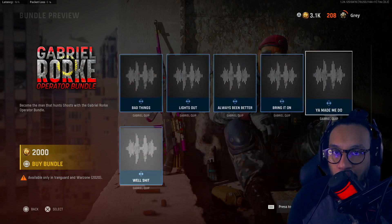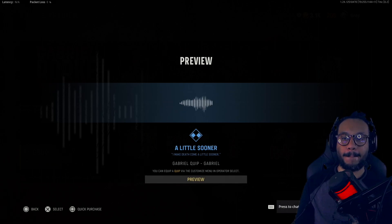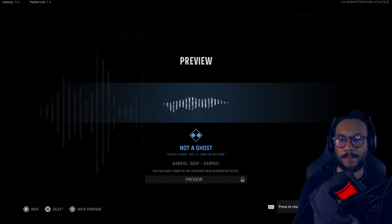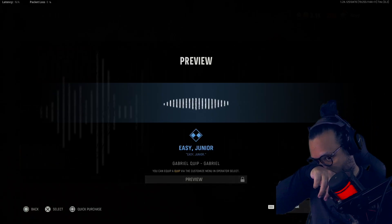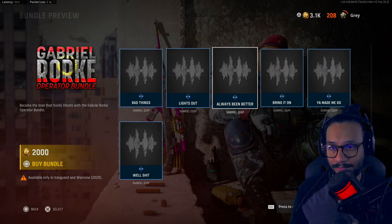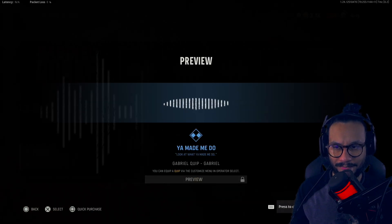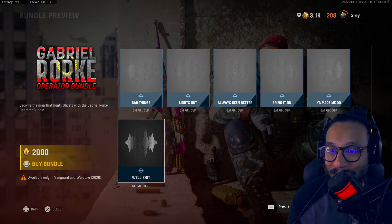And lastly we got a couple of quips — I'll play all of these for y'all. 'I make death come a little sooner.' 'Time to work, soldier.' 'I'm not a ghost, but I'll turn you into one.' 'I ain't even started with you yet.' 'Easy, junior.' 'You want it done right, you gotta do it yourself.' 'I do bad things to bad people.' 'Lights out.' 'I've always been better than you.' 'Bring it on.' 'Look at what you made me do.' 'Well, shit, son.'